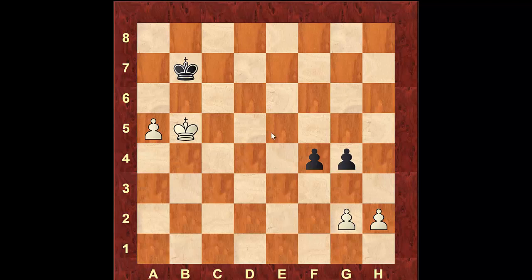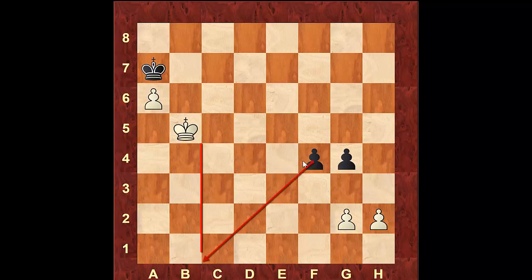A lot of times in these types of games, I notice that students try to promote the pawn on the left side, but this is not going to happen. If you try to push the pawn, black is just going to block it off and that pawn isn't going anywhere. Now black will be able to get his passed pawn on the left side. The good news is, even in this position, white is still winning because he is able to get inside the square of the pawn.